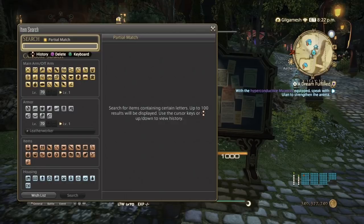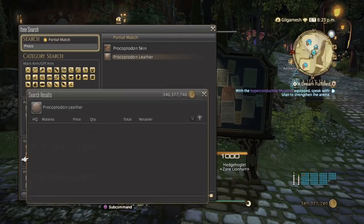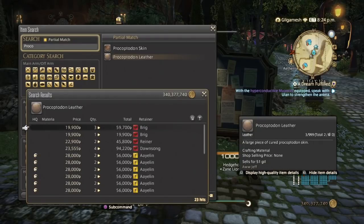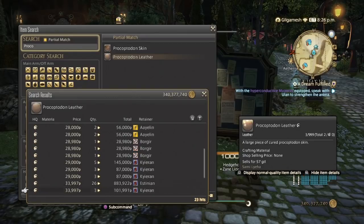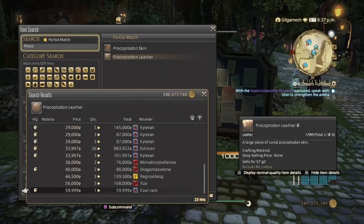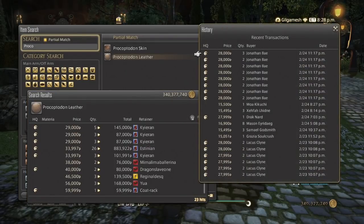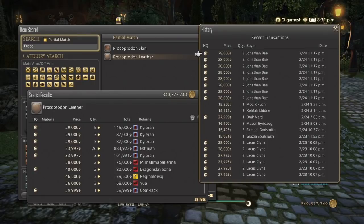Now, the current top leather — the Procoptaban. These are used to make 4-star items. We have 23 hits, ranging up to 20,000, and I'd cut off at the 40,000 mark. As you can see, they've been selling around the 30,000 mark — high quality over normal quality, of course. They haven't been selling today, which is unfortunate, but they've been selling great over the weekend.